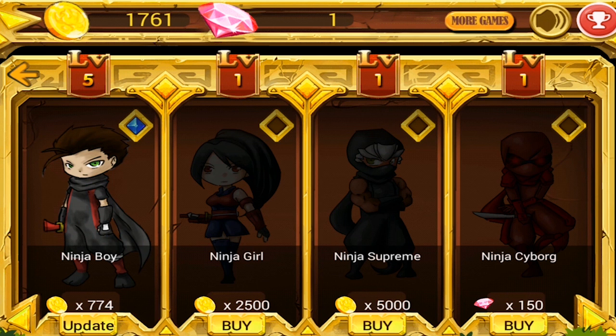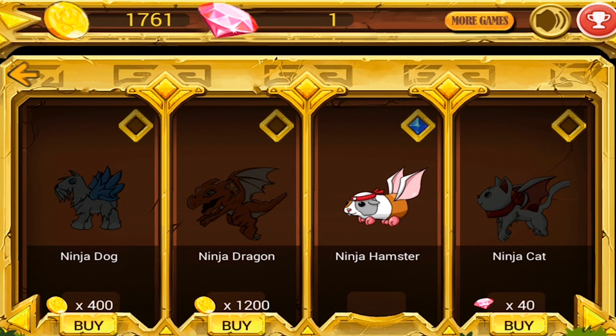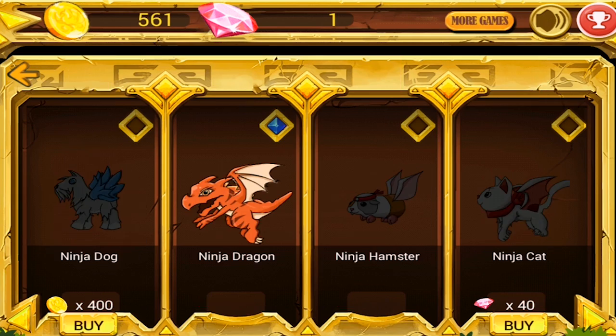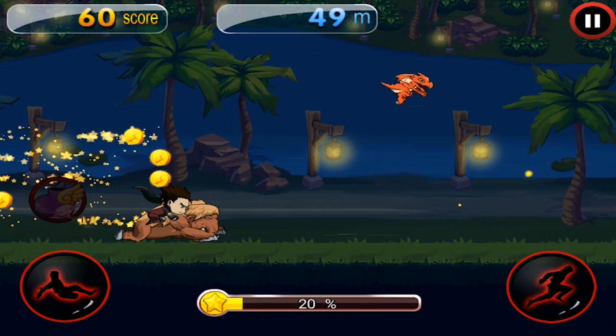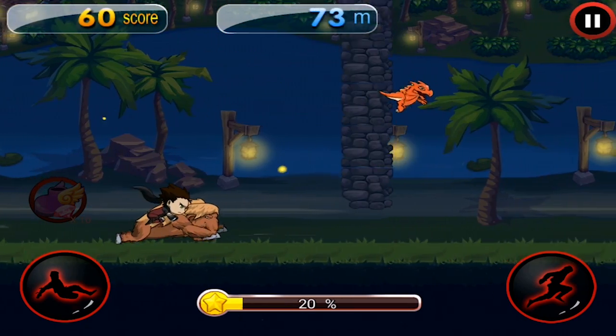There are two kinds of pets: flying and transport ones. They are rather useful, as every time you upgrade either them or your hero, you will find bonuses more often, and they will stay active for longer. As a result, this will allow you to hold on longer than you could previously.